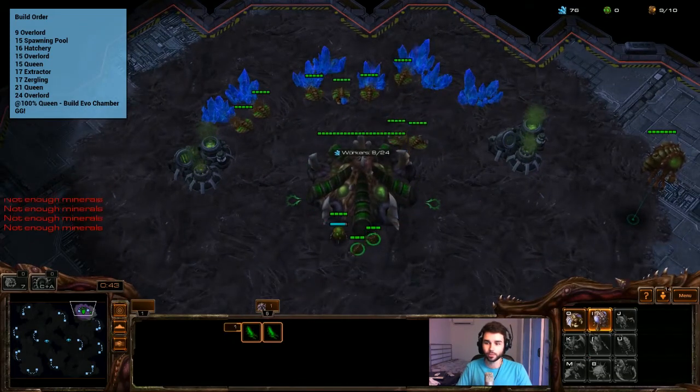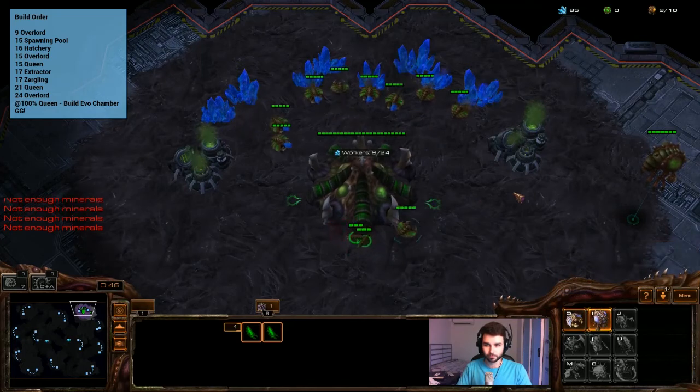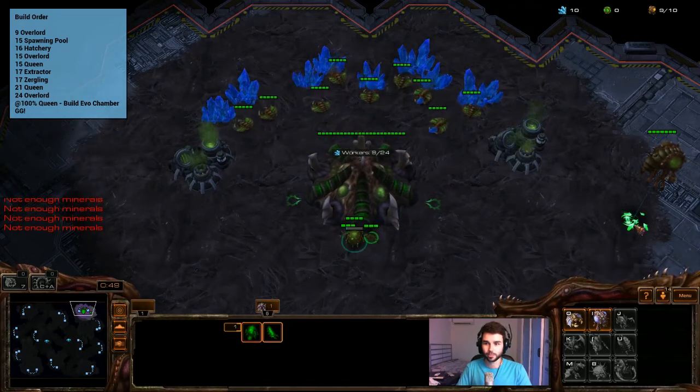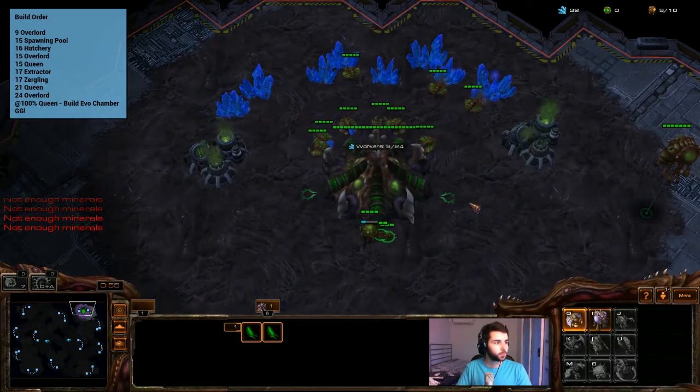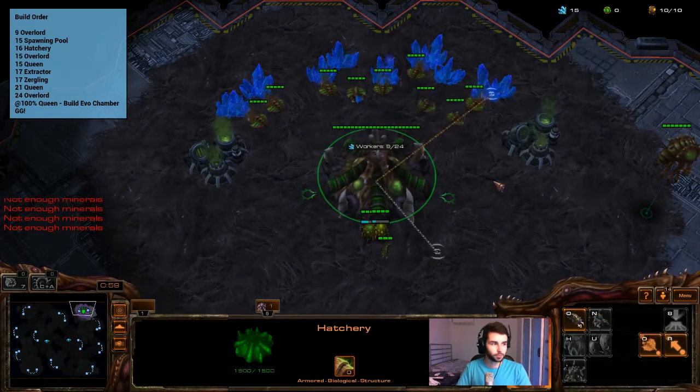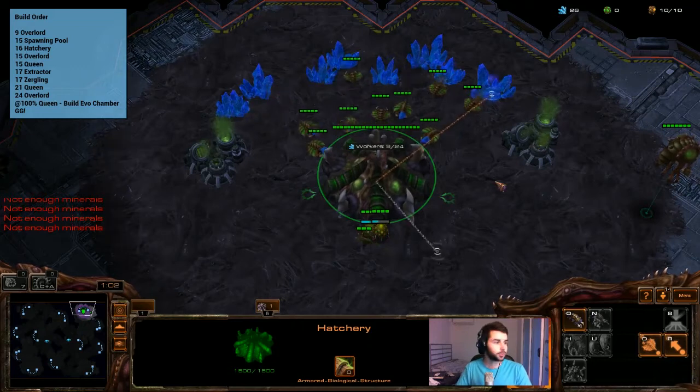So we're up to nine supply on drones, and as soon as we've got 100 minerals we'll go ahead and build that overlord and move him out of the way so he's not blocking our vision of the hatchery. Then the next one is 15 spawning pool, so we're going to drone up to 15 and then execute that.